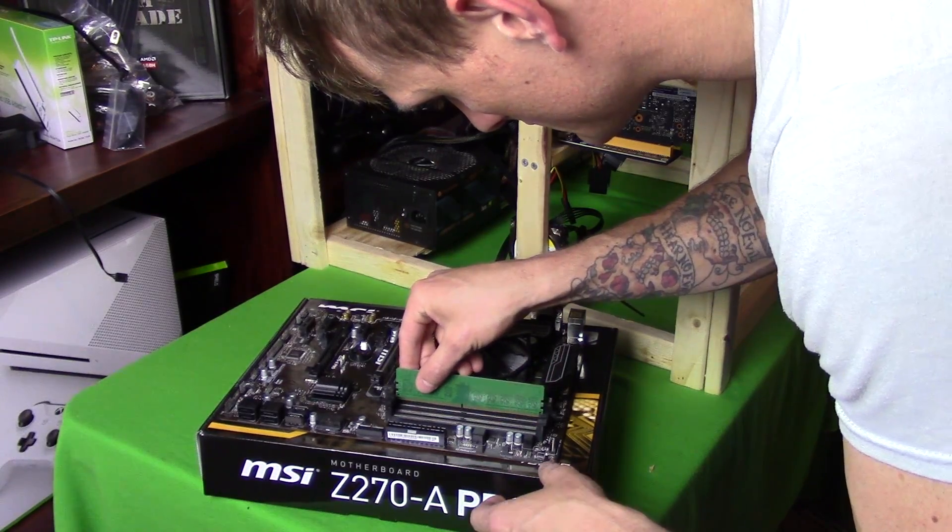Total, with motherboard, processor, and memory, you're only looking at about $200, which is pretty cheap. The bulk of your investment should be in the graphics cards, and everything else should be as minimal as possible — that should be your mindset if you're doing this to actually make money or profit from this venture.